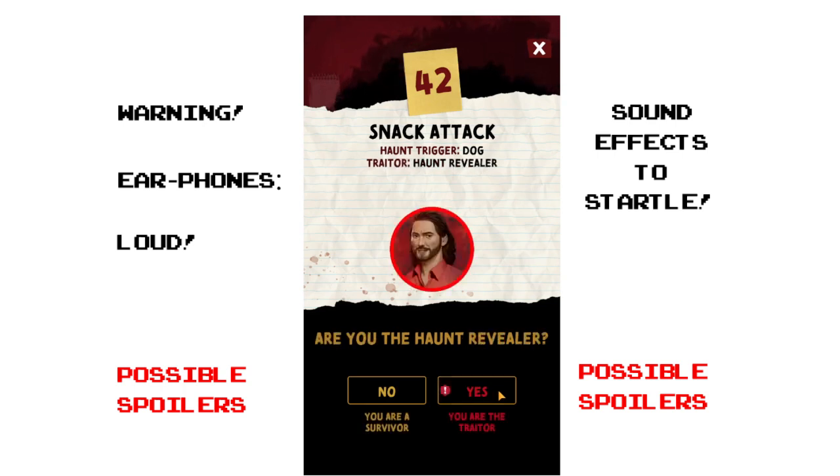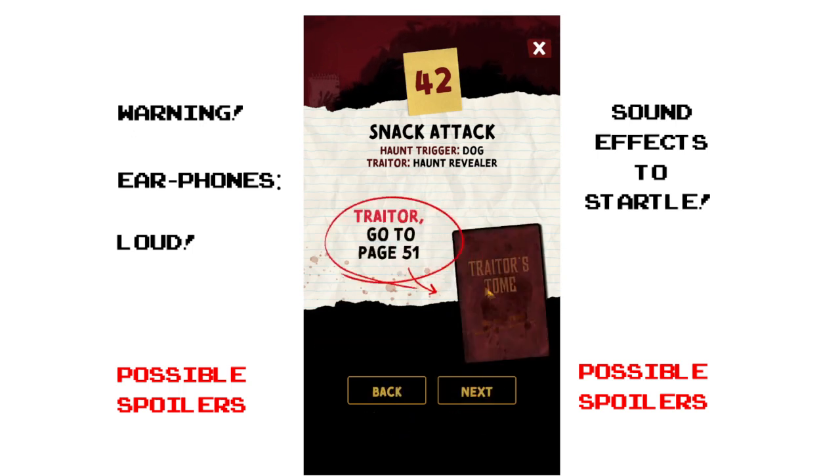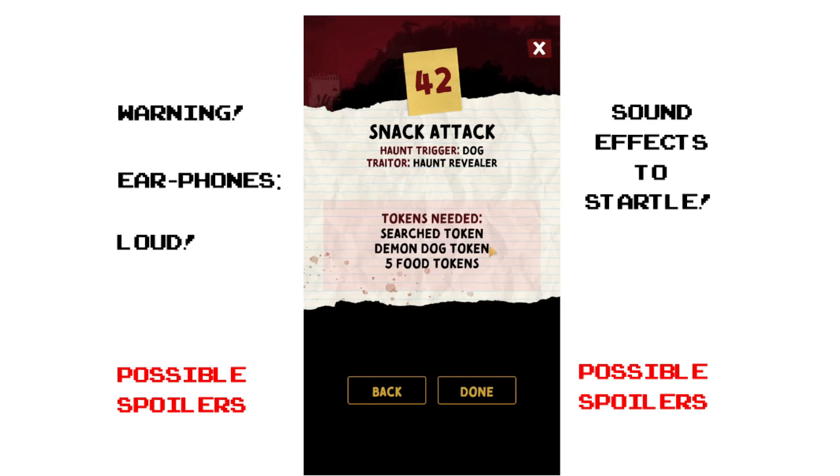If you don't want spoilers, stop the video now — but essentially it just tells you to turn to a specific page in the book. I was the traitor in this case. The app tells you what tiles to set up — for example, you need one search token for each of the rooms. With six players you'd have more tokens. It's like Street Fighter: you don't have to win the third round if you've already won the first two.